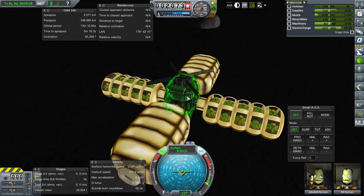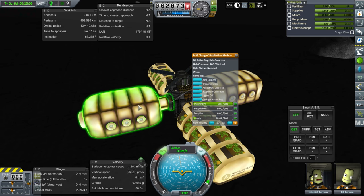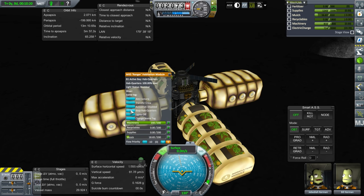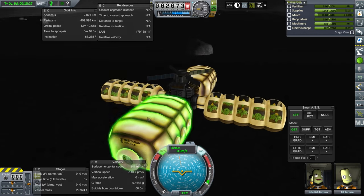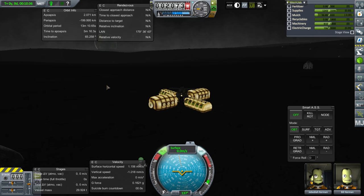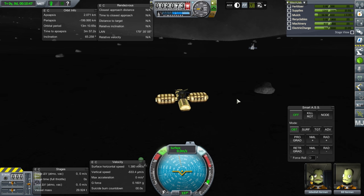We can't start agroponics — we're missing fertilizer — but they're producing mulch. We could start the recycler, but we really need power — much more electric charge. All these modules are drawing power. We've got a dire electric charge situation because of our location here. As R3King mentioned in the comments, we need some RTGs or other power generation. Let me go back to the space center and see what I need to do next.